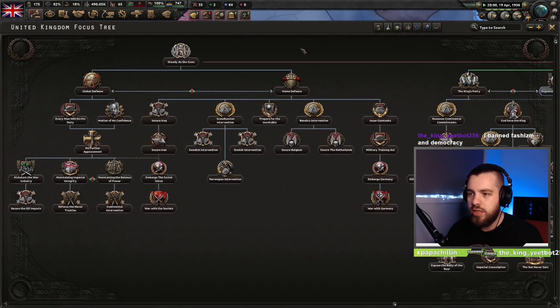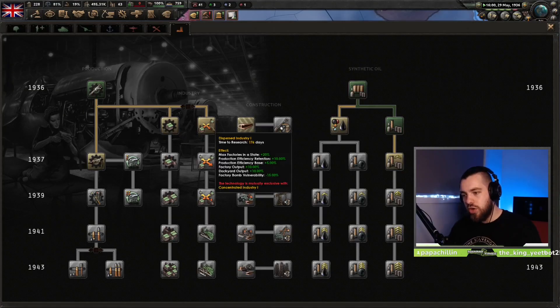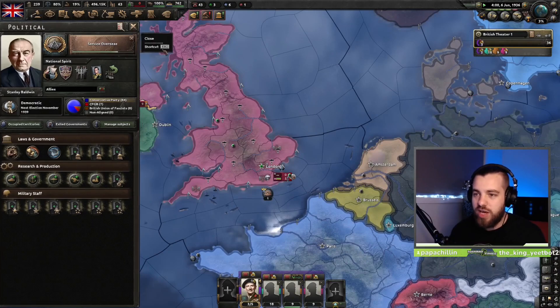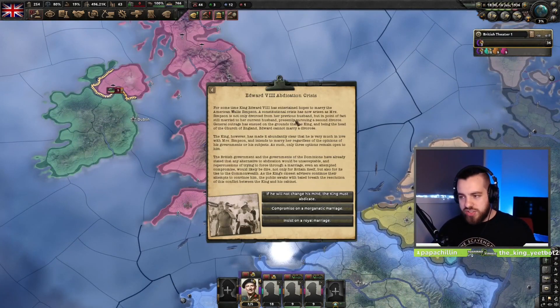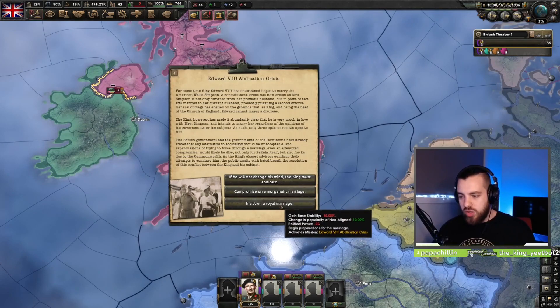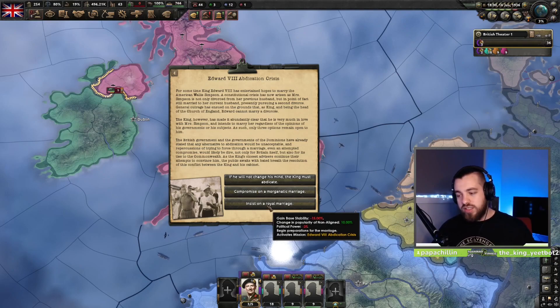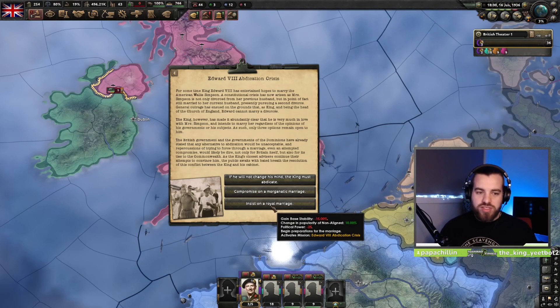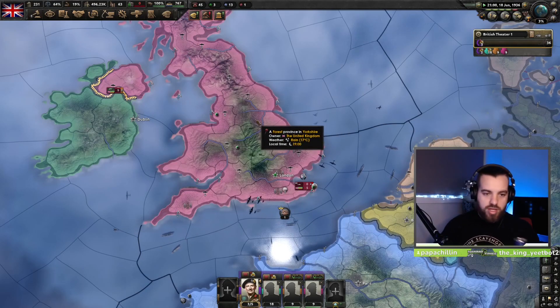We've done Reinforce the Empire and Service Overseas. We're going to go for Dispersed Industry. Just sit on that political power — don't spend it, you need it. Once these decisions start popping up, you always want to go for the Royal Marriage ones. The reason you want to hang on to your political power is that some of these decisions will take political power away. You'll also lose stability, but there's nothing you can do about that. Just keep insisting on the Royal Marriage and let it run.